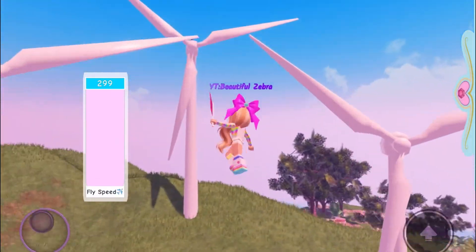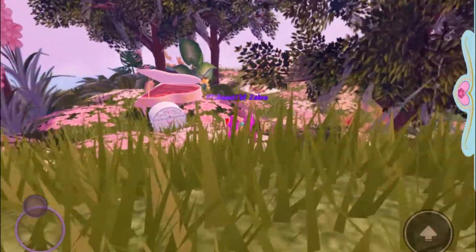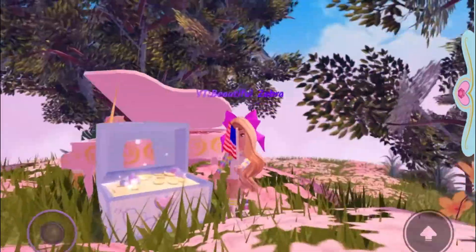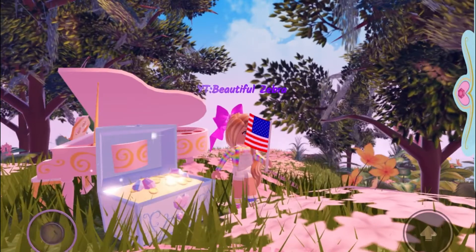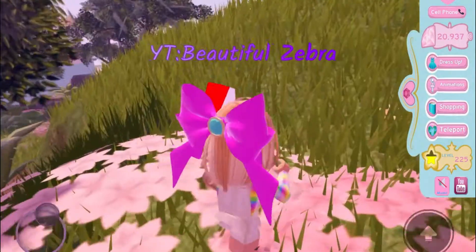Next, fly up to these things and there's going to be a piano. Next to the piano there will be a chest — it's actually a really pretty chest. It looks like we got some more diamonds, which is good because I'm broke in Royal High.